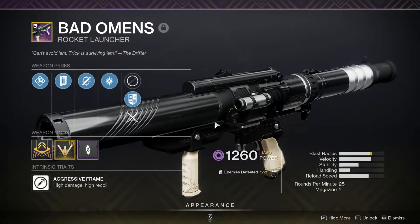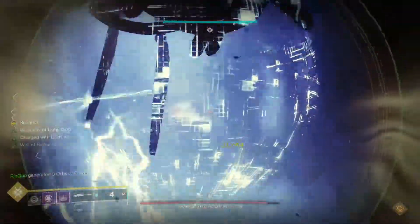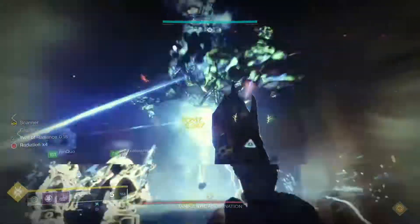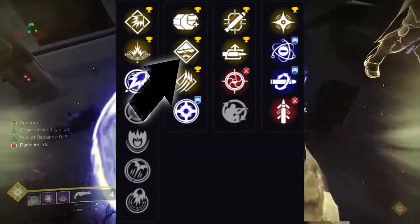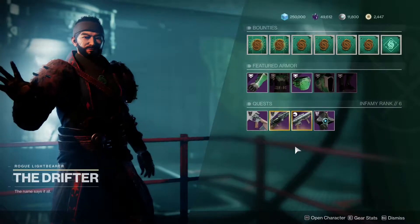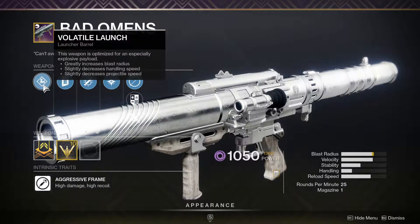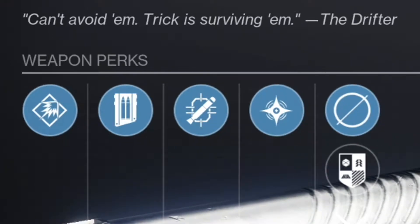Next up, the Bad Omens. This rocket launcher is actually my most favorite rocket launcher at the moment, and I use it in a very weird build during raids. You can farm this gun from the Legendary Engrams from Master Raul, or just get lucky and get it as a world drop. My personal recommendation is to farm for a roll with Voltaire Launch, Black Powder, Auto-Loading Holster, and Cluster Bombs. You can also reset Gambit three times to get the curated version, which comes with Voltaire Launch, Impact Casing, Tracking Module, and Cluster Bombs.